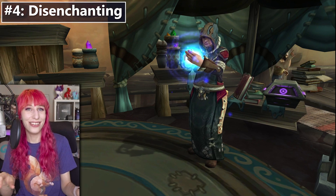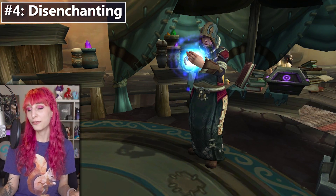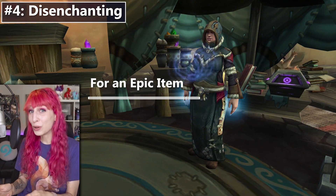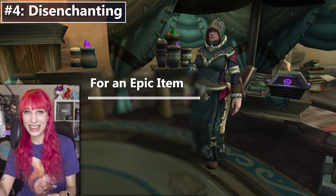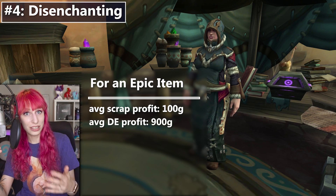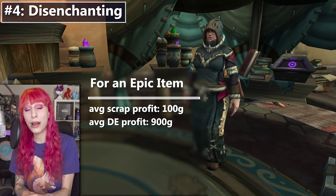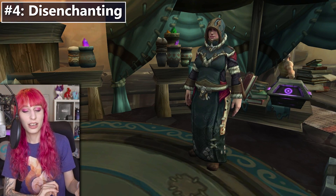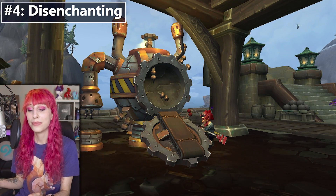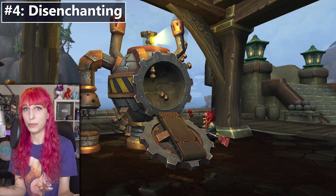Number four is disenchanting — notice we're saying disenchanting and not enchanting. Enchanting is a profession I've taken on almost all of my characters, because even though we can scrap stuff now, the gold value of mats from scrapping is much lower than the shard, dust, or crystals you'd get from disenchanting — plus you don't have to go back to the scrapper. It's just better in every way if you don't need that profession slot. You won't get any expulsum this way, but consider whether you really need expulsum, or if it'll just sit in your bank until they add a trader or let us trade it between alts.